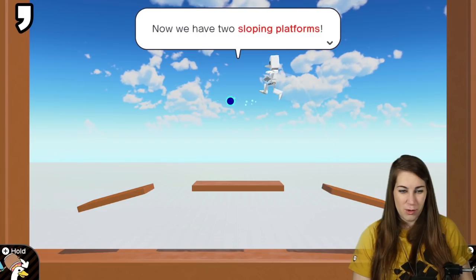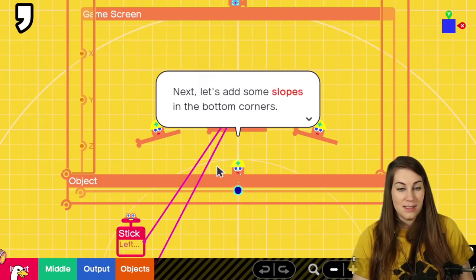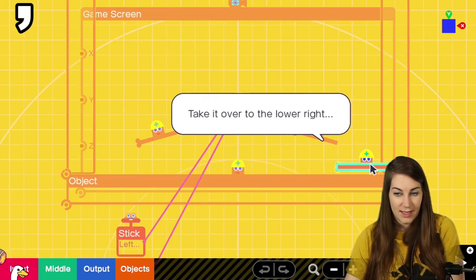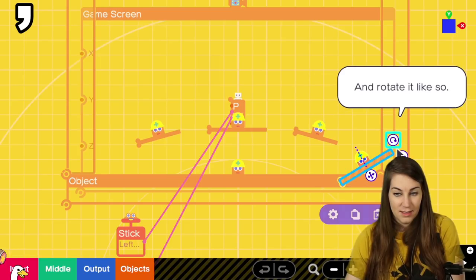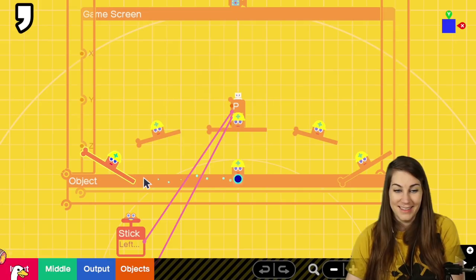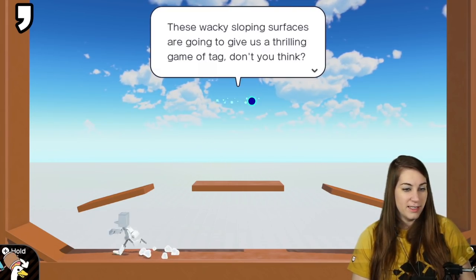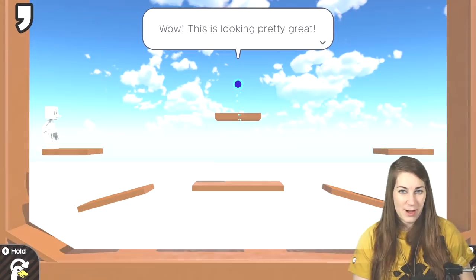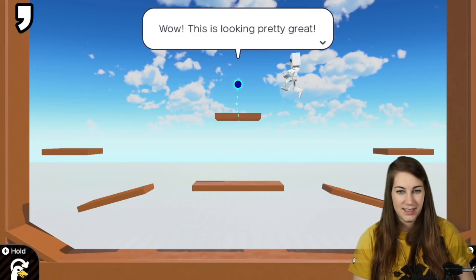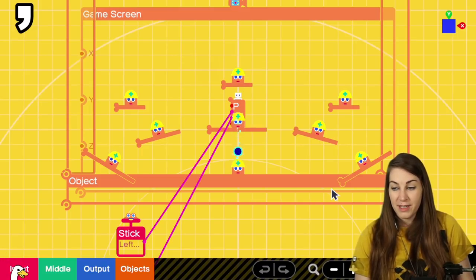Now we have two sloping platforms. Next let's add some slopes in the bottom corners — copy, adjust, nice. Look at that — I made a slope! This is looking pretty great. It's a big jump — can I get up there? Yes! Step 3 is complete.